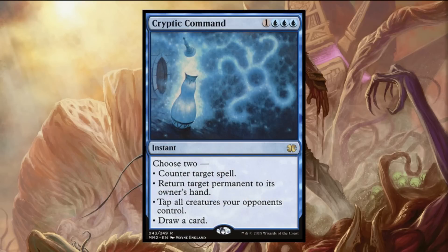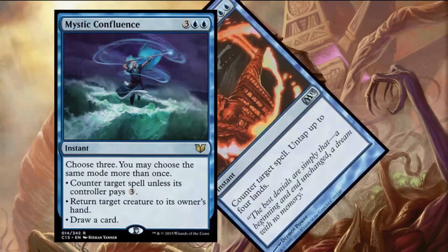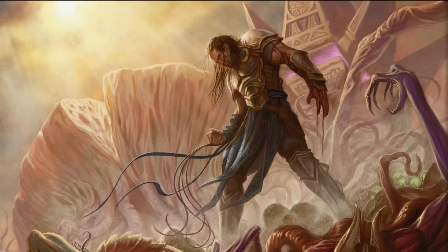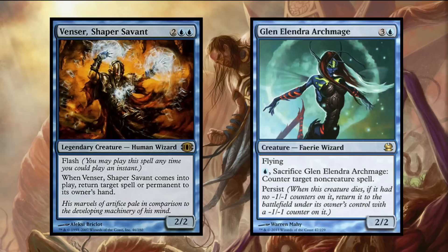Cryptic Command is probably the ultimate counterspell, provided you can afford the triple blue. With four modes, you can almost guarantee that the two you'll pick will be largely impactful — tapping troublesome creatures, bouncing permanents, or drawing a card coupled with a counterspell is always something we're going to be looking for. Rewind is another great hard counter, essentially costing three mana and netting us one mana in return. You can also consider running Mystic Confluence — being able to have three options and doing them as whatever you need at the time is very powerful for only four mana. You can also run counterspells in the form of bodies: Venser, Shaper Savant and Glen Elendra Archmage have the wonderful benefit of being able to counter things and then provide a bit of damage, and they're even better if you have Deadeye Navigator on the field.